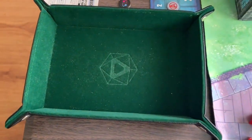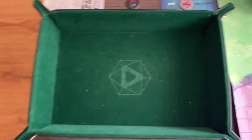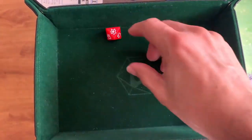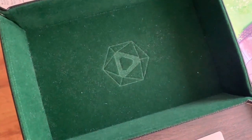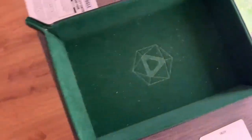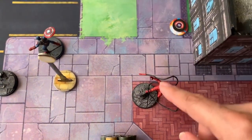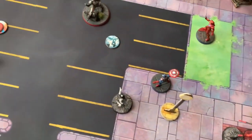Turn 4 begins with spider-infected rolls. Daredevil rolls and is moved — the Cabal push him away from the objective. Bullseye rolls and stays put. Everyone else is okay.